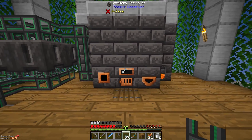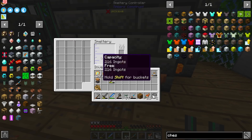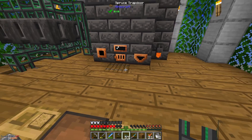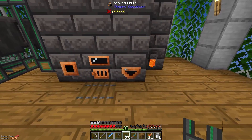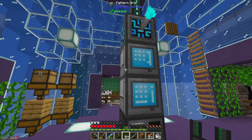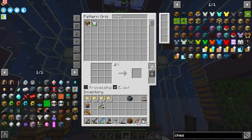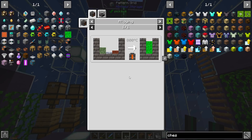Right here we have our smeltery. I didn't move it from over here. Expanded it a little bit and we now have more storage in here, which is great. But I need to automate this in a particular way, and I think using a crafter hooked up to this is going to work. I've already made a crafter and a pattern grid, and I've got a couple of patterns in here.